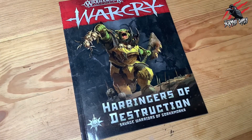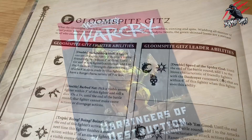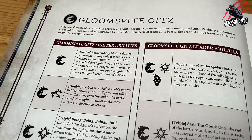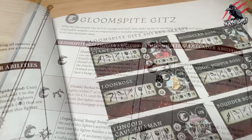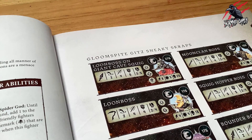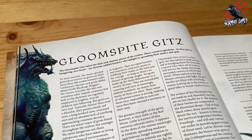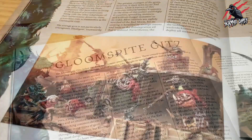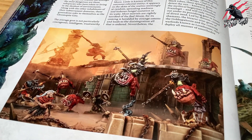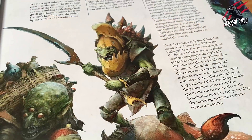In this video we'll be using the Harbingers of Destruction, and we'll go through all the fighter types and the leaders, looking at their fighter abilities and their leader abilities. We'll take the fighter cards from this book and work through all the stats. It's a great book for some background and history of the Gloomspike Gits and to give us a flavour of how they fit into the world of Warcry.